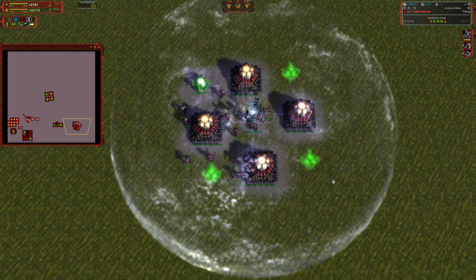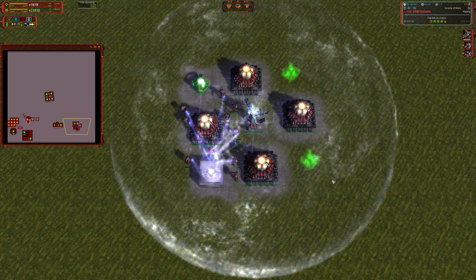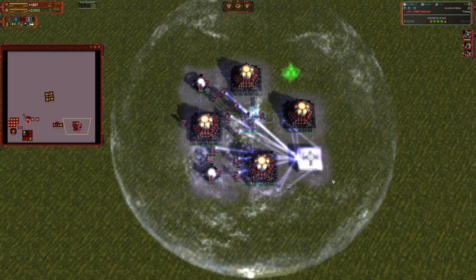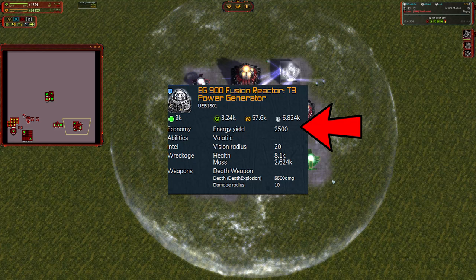First off, if we're comparing the mass cost of a tech three mass fab versus a RAS commander, the direct comparison isn't going to work there. A tech three mass fab has a very large energy cost associated with them to operate. So if we're going to be evaluating the overall cost, we need to take into account the power that it is costing to actually run the mass fabrication unit.